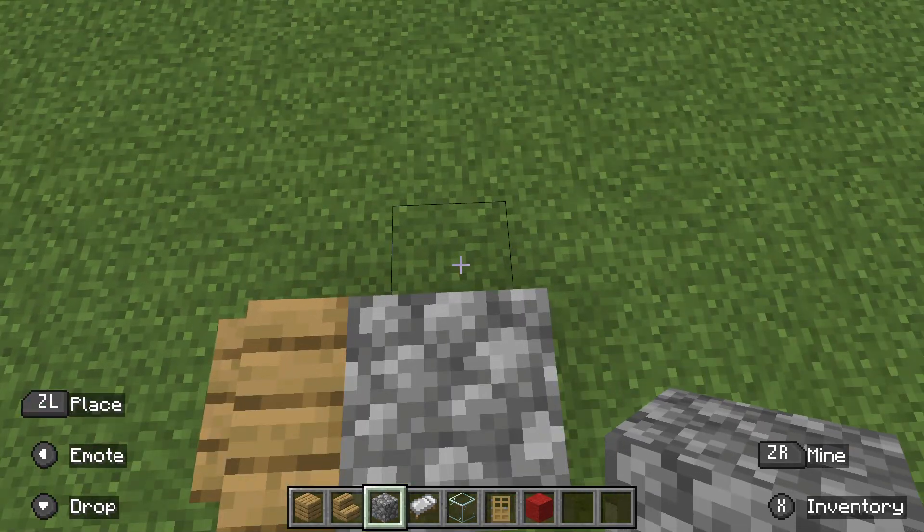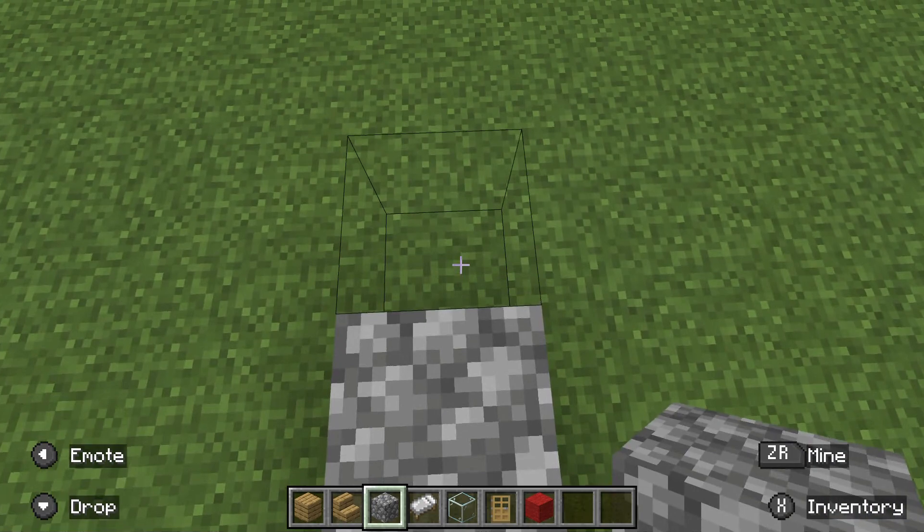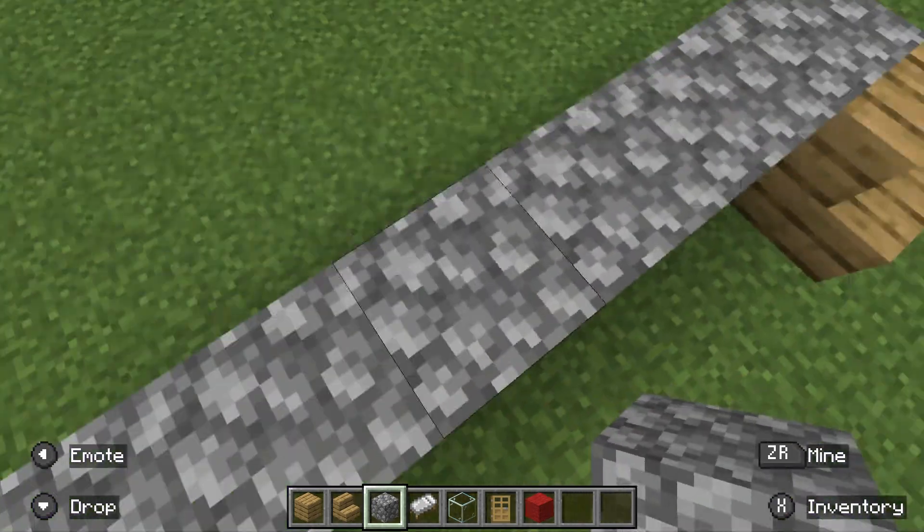Build five ways to the left — one, two, three, four, five — then do the same on the right.